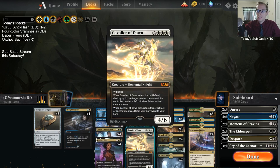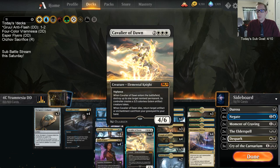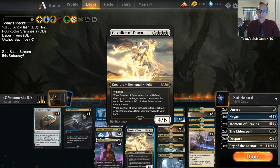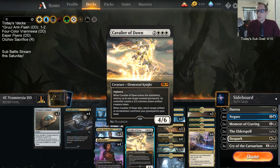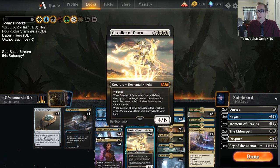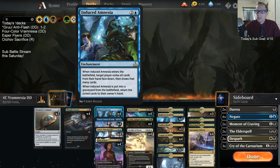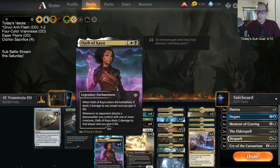We also have Cavalier of Dawn, which can enter and destroy a non-land permanent — so we can destroy our own Induced Amnesia and also make a 3/3. That's really sweet. Cavalier of Dawn is pretty awesome here. Plus it says when Cavalier of Dawn dies, you can return an enchantment card from your graveyard to your hand, so you can put an Induced Amnesia back to your hand.